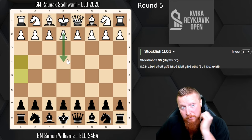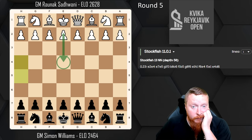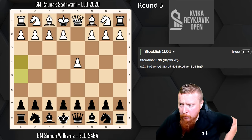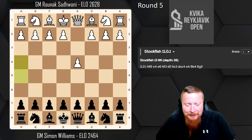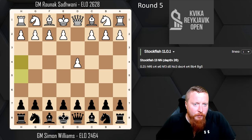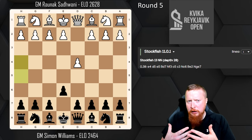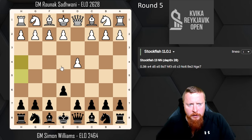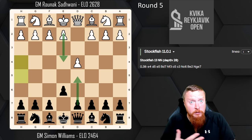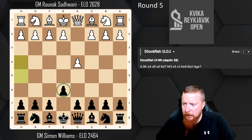I was really expecting the move e4 in my preparation, so when he played d4 I was actually a little bit shocked, which is probably not a good thing to be. I thought for this tournament I would play a Dutch — my favourite opening — but with a little bit of a difference. So I played e6, my normal move order to get into the Dutch. If they go e4 you have to be prepared for a French defence, but I had prepared that in the morning. This move order also avoids a lot of the gambit variations.